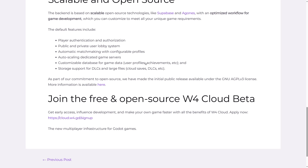Do keep in mind the Unreal Engine offers this — Unreal has it completely free for whichever game engine you wish to use. Unity also offers Unity Cloud as well. So all three of these game engines now offer these cloud services. It is free and open source. You can get early access, influence development, and make your games faster. You can apply at that link, though you don't need to — you can get access to it much more easily than that.